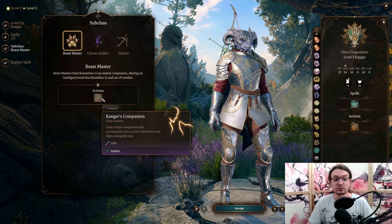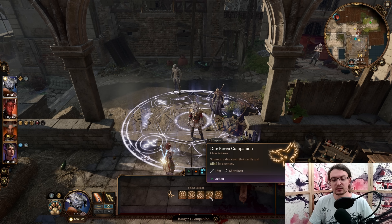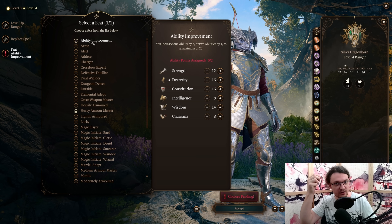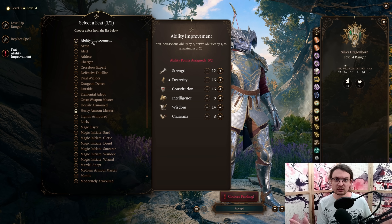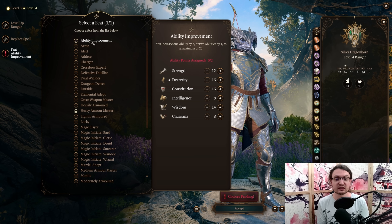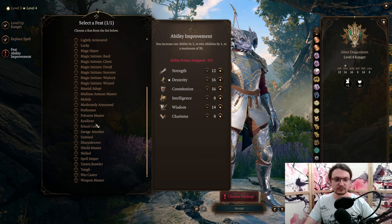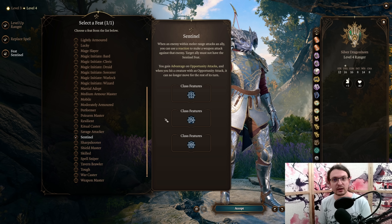The Beastmaster subclass gives us Ranger's Companion, which lets us summon a beast. The companions available are a bear, a boar, a wolf spider, a Dire Raven, and a wolf. At level 4, another level in Ranger. The most optimal option would be going with the Ability Score Improvement. If you get the Hag Hair — a little bit of hair from a Hag you can encounter in Act 1 — you can improve one Ability Score by one, meaning we could respec our Dexterity to 17, eat that hair, take the ASI, and have 20 Dexterity. However, there are better uses for that hair and you can only do it for one character. So instead, we are going with the Sentinel Feat.